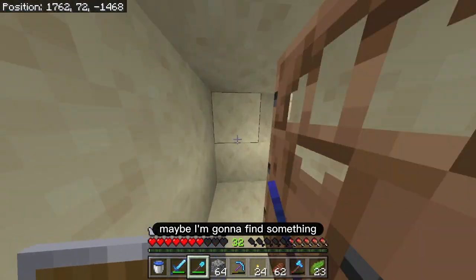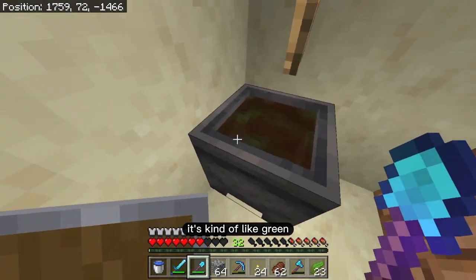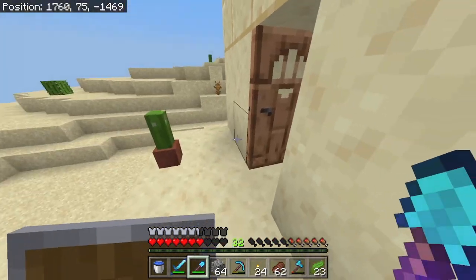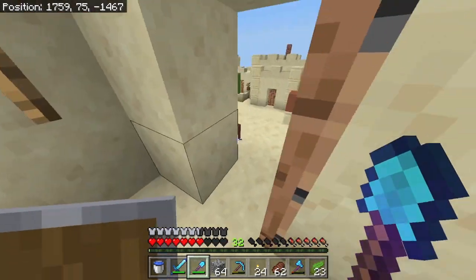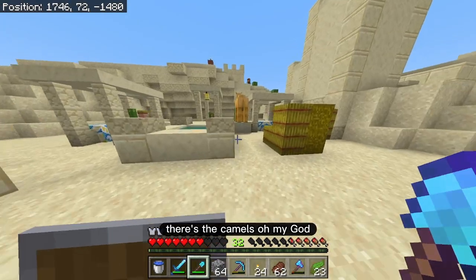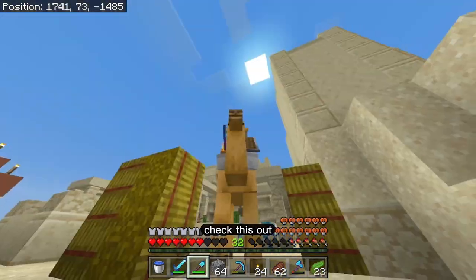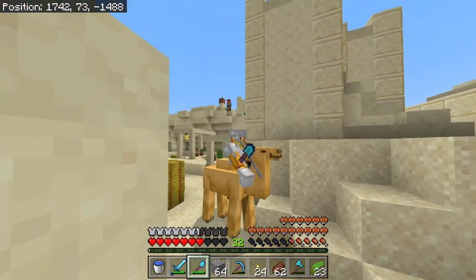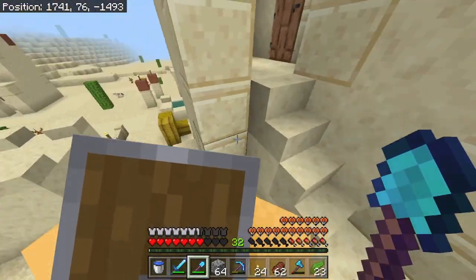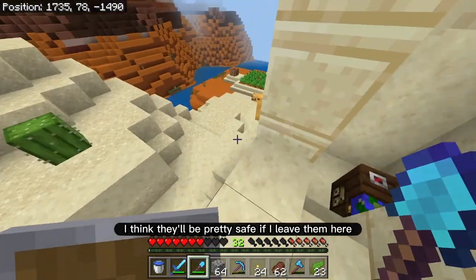So there are some chests in here. Oh look at that — there's a cauldron that has a potion in it, it's kind of green. I don't know what that one is actually. If I had a bottle I'd be able to tell. I actually have sand so I could make bottles technically if they have a furnace. And look at that — there's the camels! Oh my God, I didn't think I'd end up finding one of these. This is actually so cool! I can't control it though — I probably need a saddle. It's nice to know I have some of them here; I don't think they're going to just run away.